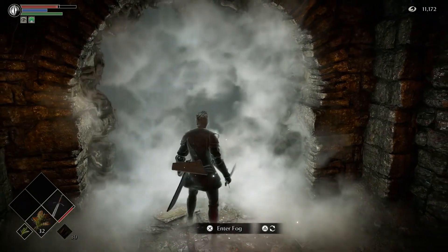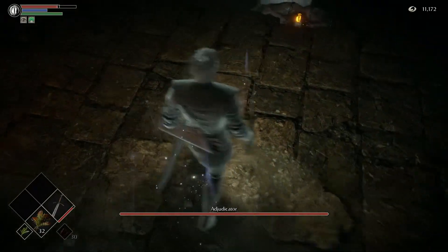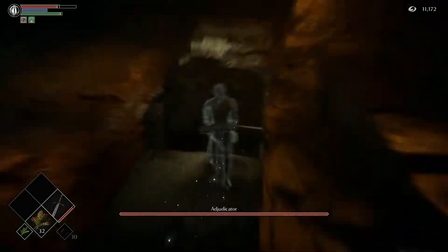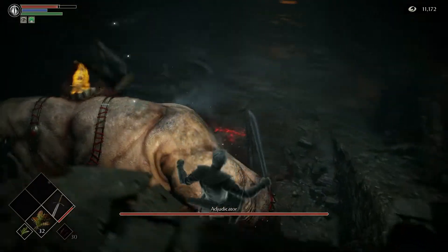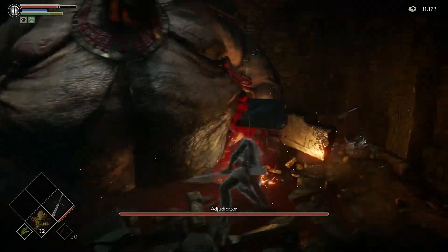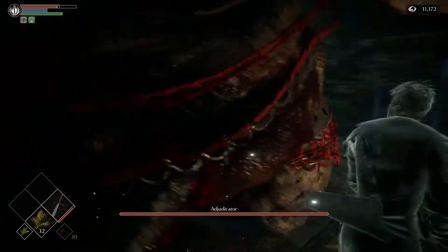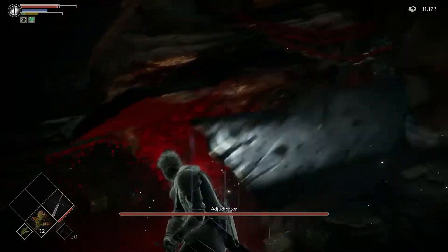It's the first boss and it's gonna be Adjudicator. Walk in the room and see the boss right there. You want to quickly make your way down because it's gonna start trying to whip you with its tongue. Once you're on the same floor, try to get to this side that's like bleeding.